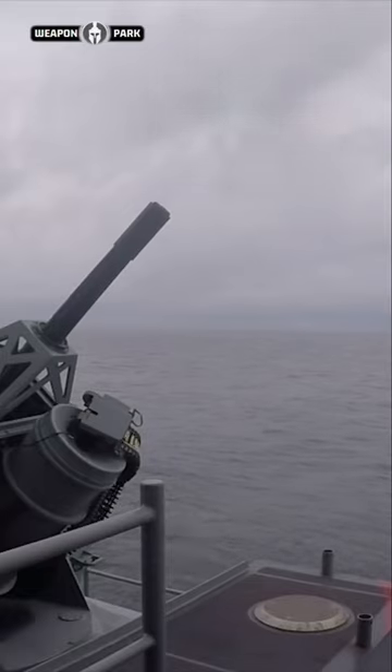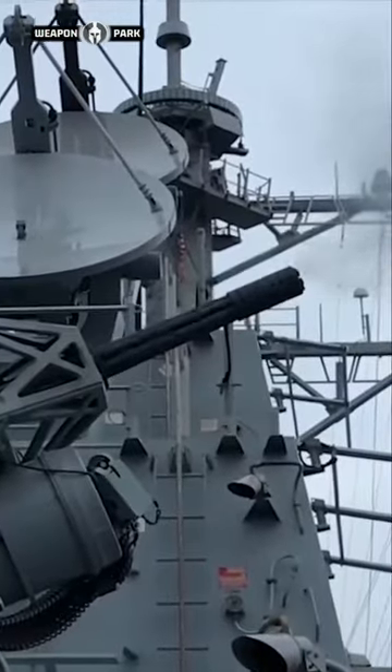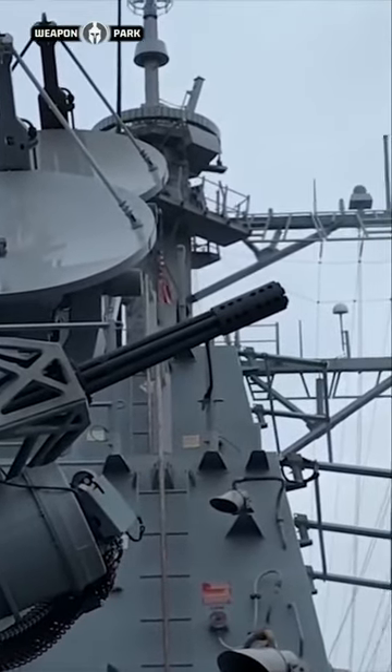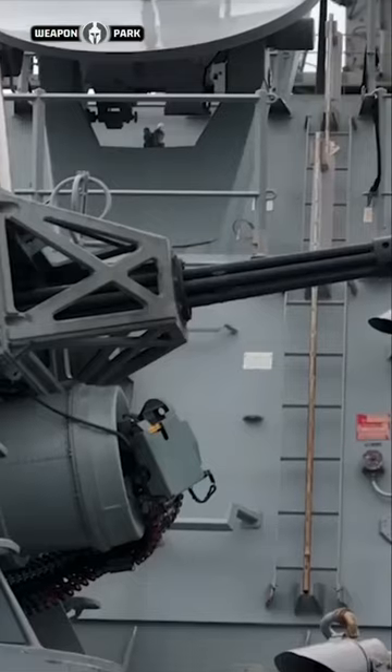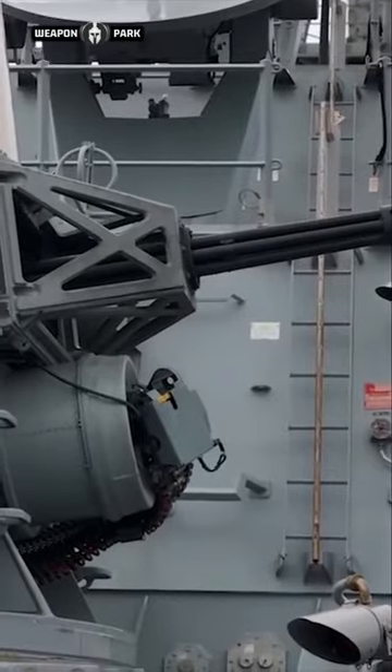The Phalanx CIWS is built around the M61 Vulcan 20mm automatic cannon. Although it theoretically could be used to intercept mortar shells and unguided rockets, it suffers from three primary limitations. Firstly, the Phalanx has a relatively short range, only up to 3.5 km — it simply cannot be used to defend a large area. Secondly, given that the Phalanx can only shoot at one target at a time, it is unable to stop mass salvos.